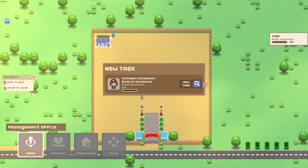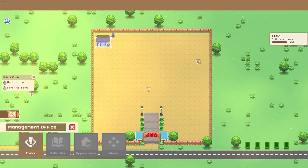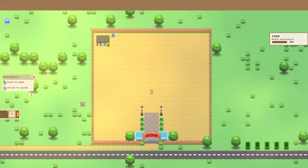Kathleen the investor wants us to build an enclosure. Obviously an enclosure is a place to put animals, so let's get going. We'll come out of the management office and click on the build button here on the left.